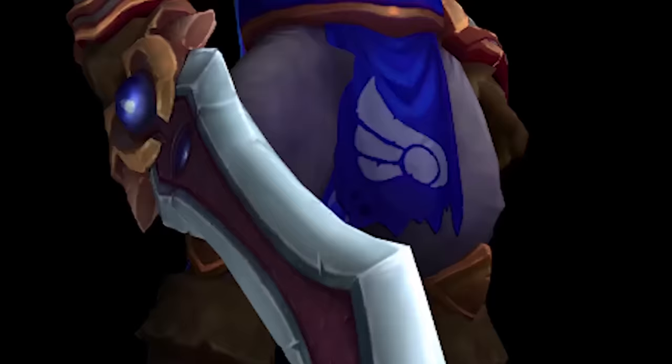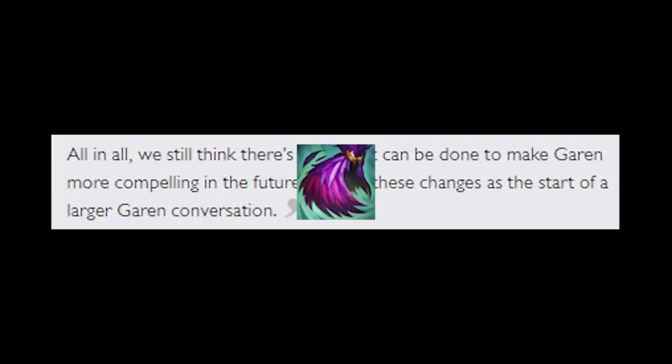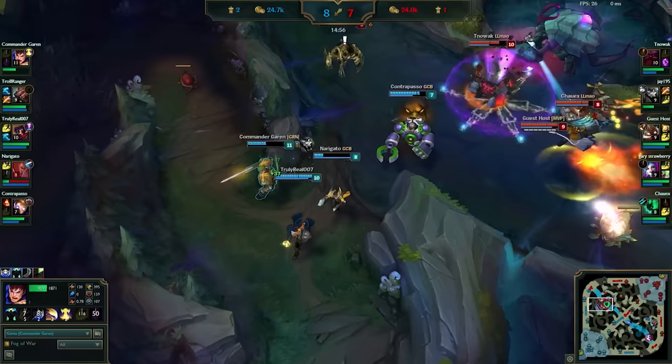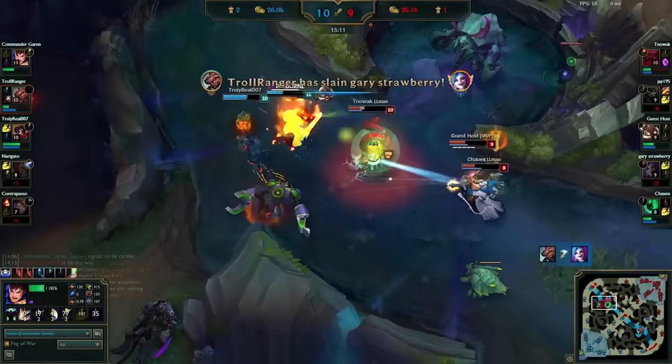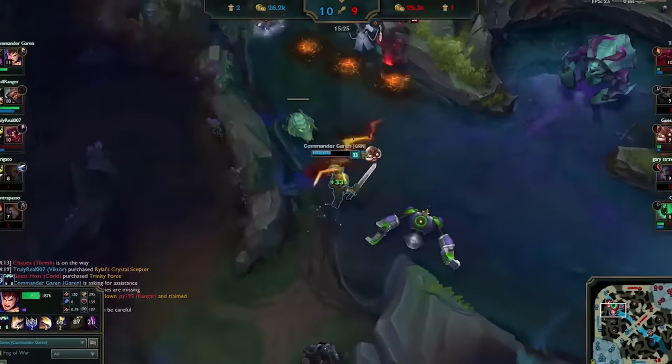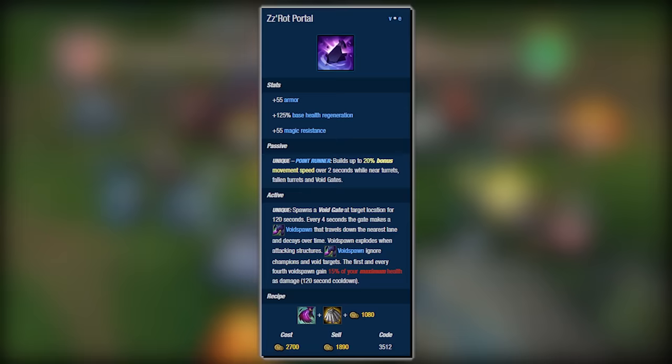On patch 7.12, along with the ZZRot changes, Banner was given a better passive and made more universal. It no longer gave mana and built out of Glacial Shroud, and instead was given the Raptor Cloak build path. People were already seeing champions like Darius run you down with the passive, and this made the item much better and more viable on high base damage bruisers such as Darius and Garen, especially considering Garen doesn't even use mana. Before these changes, it was in an okay spot but wasn't OP enough. The tanks had a viable option to help them split push, but at the time the meta was actually more favored towards ZZRot instead. This was the first time that ZZRot was viable in competitive play.